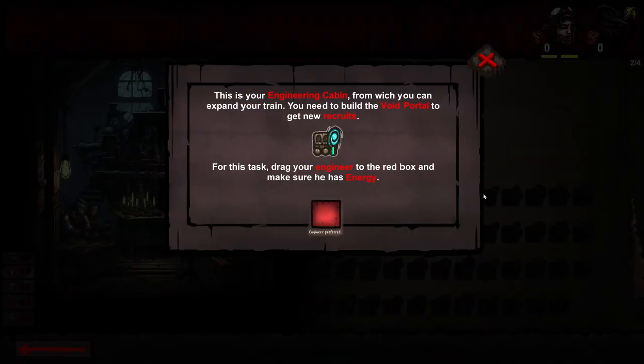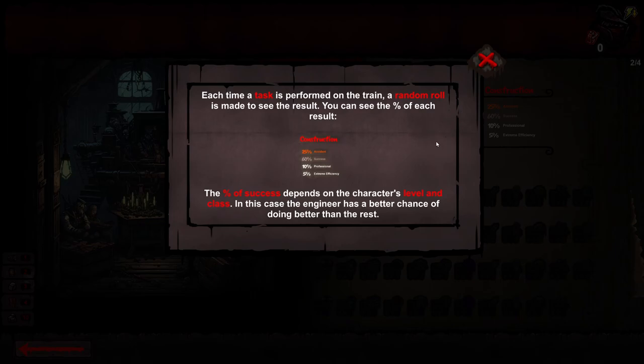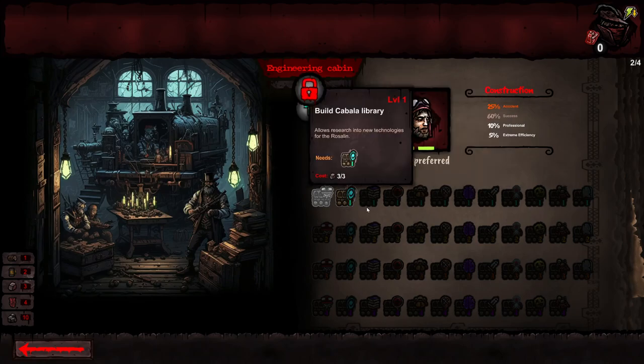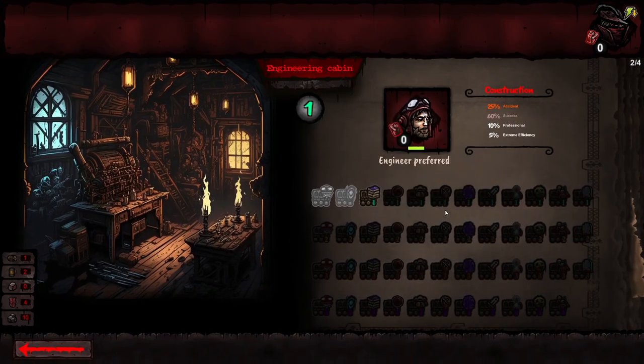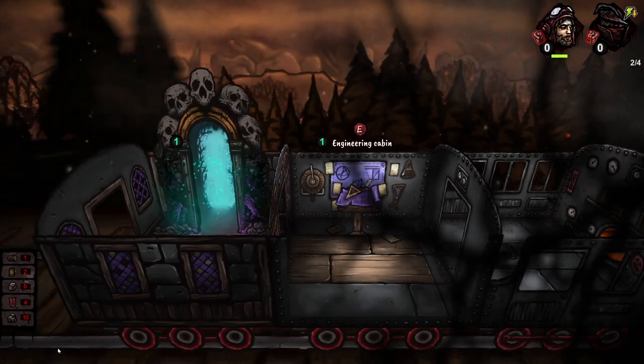Engineering cabin — this is your engineering cabin from which you can expand your train. You need to build the void portal to get new recruits. For this task, drag your engineer to the red box and make sure he has energy. Each time a task is performed on a train, a random roll is made to see the result. You can see the percentage of the result — the percentage of success depends on the character's level and class. In this case, the engineer has a better chance of doing better than the rest. So I click on this and of course I've got the stuff required. Task has been successfully completed. Good job, engineer. We go back — we've now got the void portal.